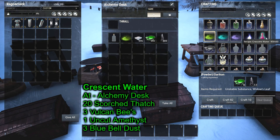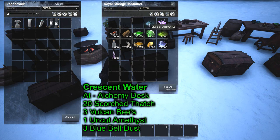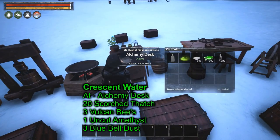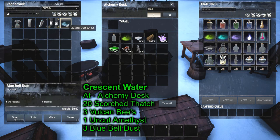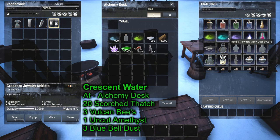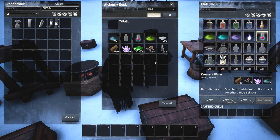Now we're going to make crescent water, which is also made at this Age of Calamitous station. It takes scorched thatch, Vulcan bees, uncut amethyst, and bluebell dust. As you can see, we're already working our way up because we already learned how to make scorched thatch and bluebell dust. Craft one and there's your crescent water.